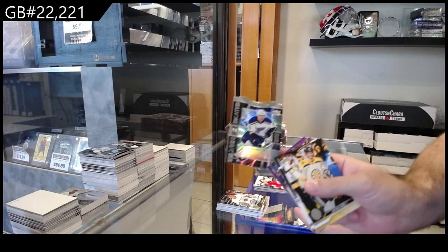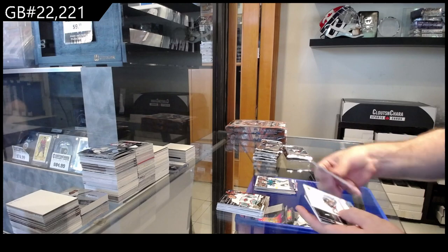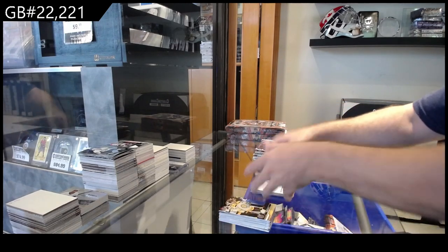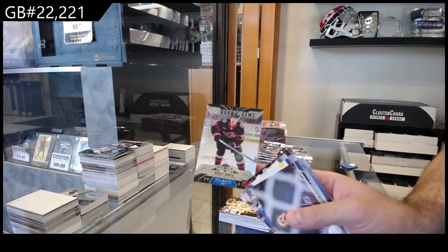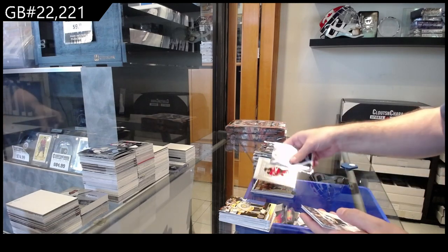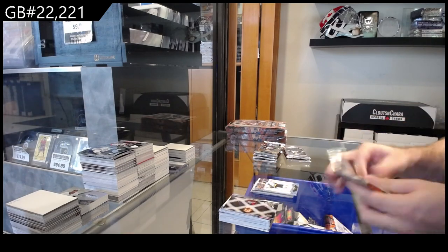We've got a Silver Skate for the St. Louis Blues of Kairou, Young Guns of Korda for the Sharks, and a Shesterkin Canvas for the Rangers. Rookie Gems Triple Diamond for Ottawa of Greig, a Luke Hughes Beehive Rookie for the Devils, and a Torrey Krug Canvas for the Blues.